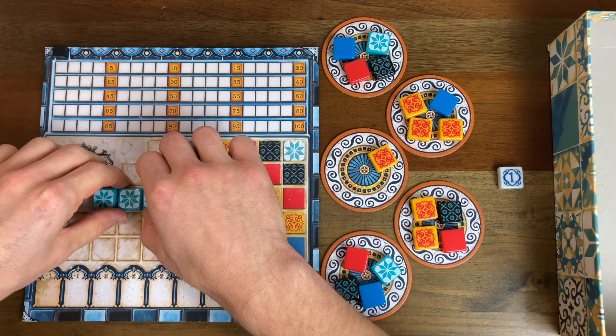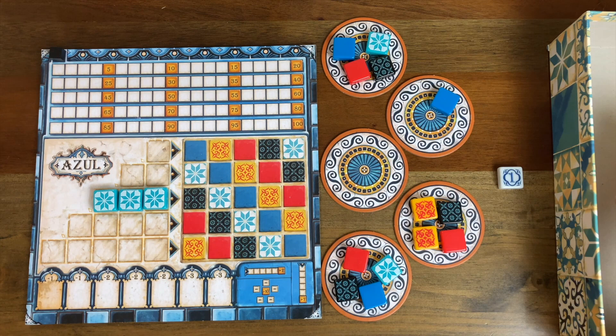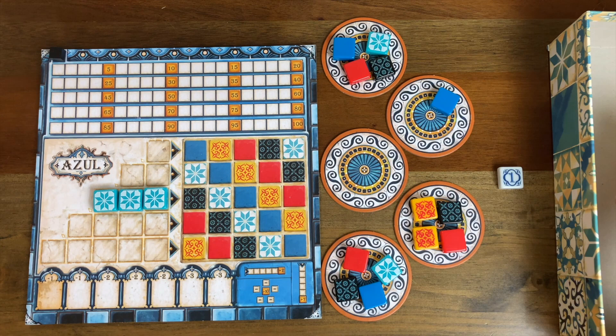All right, so in this variant I get to go first, so I'll take these three star tiles, and then the AI is going to take its turn. The AI is looking for the biggest set of tiles it can take from the factory display, so naturally it's going to take those three yellows. The AI doesn't get a player board, it doesn't score points - it just removes tiles on its turn.